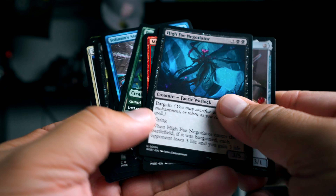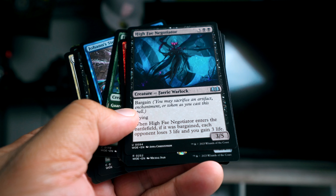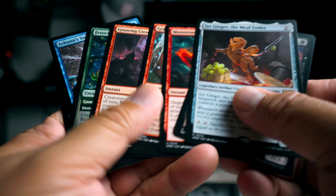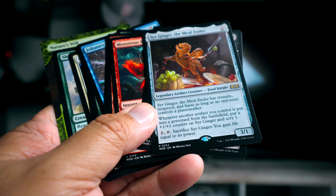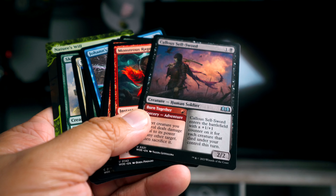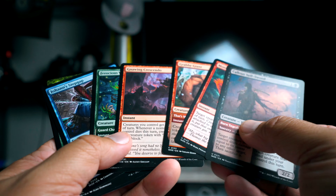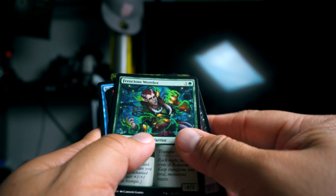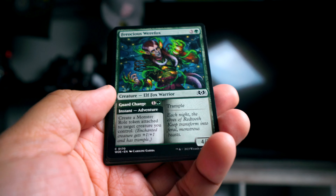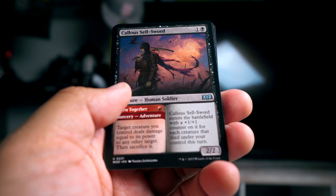My second pick would be High Fey Negotiator — it's a 3/5 flyer that can possibly gain you three life and make your opponent lose three life at the same time. Pick three I think is Sir Ginger, then maybe try to get into Golgari — still a pick three for a rare. After that, Ferocious Werefox is a card I've been liking more and more. I really like that you can make that monster token with the adventure and then cast it later.